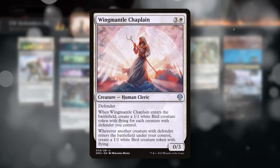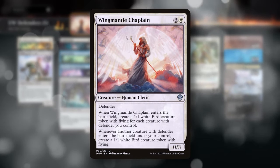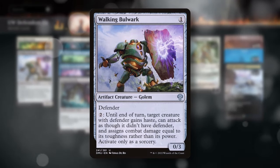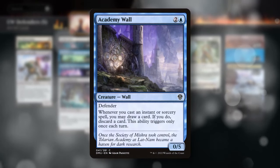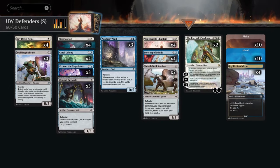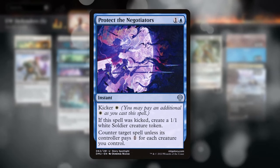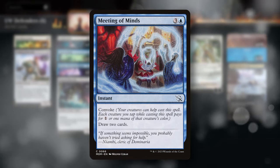The star of the show is our main win condition, Wing Mantle Chaplain — a four-mana defender that makes a 1/1 bird for every defender you control, including itself, plus makes another bird every time you cast another defender. We're jamming as many defenders as we can: Walking Bulwark, which can turn our defenders into attackers for only two mana; Coastal Bulwark, which lets us sift through our deck; Coral Colony as an alternate win condition; Academy Wall, which filters through our deck whenever we cast instants and sorceries; and Shield Wall Sentinel, which lets us tutor up our Wing Mantle Chaplains.